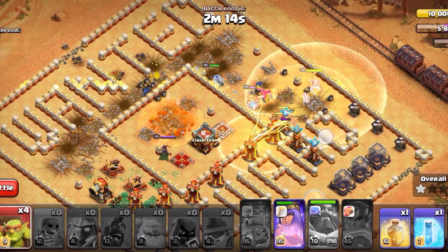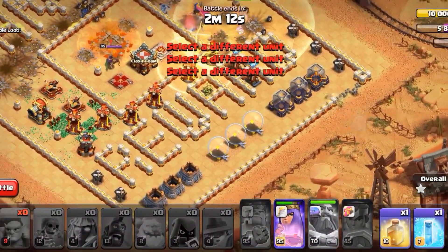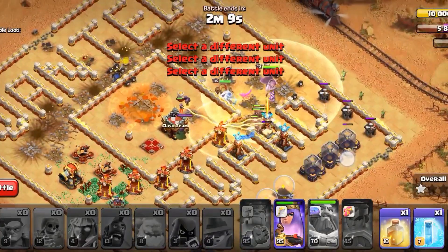And drop Healing Spell before the Warden's ability expires. And at the same time drop the Sneaky Goblin together with the Archers.